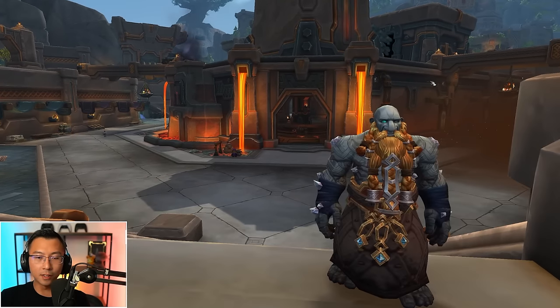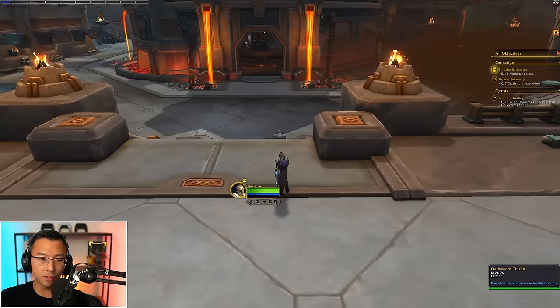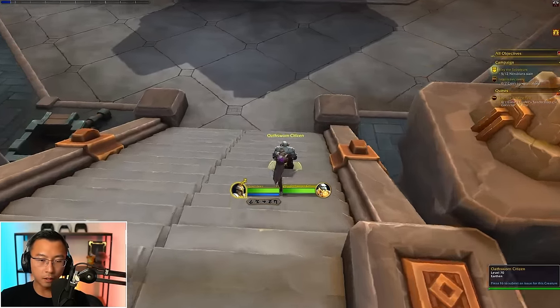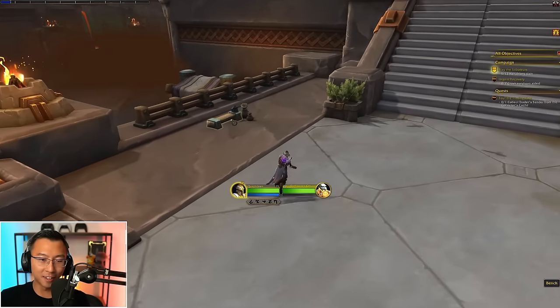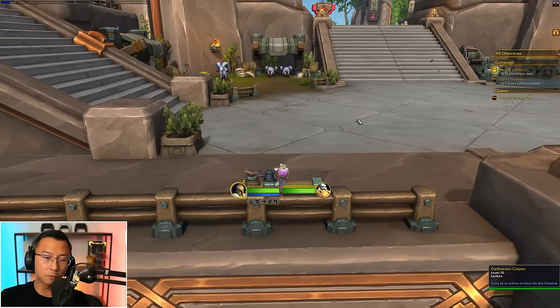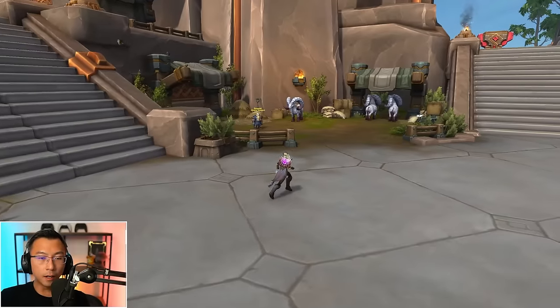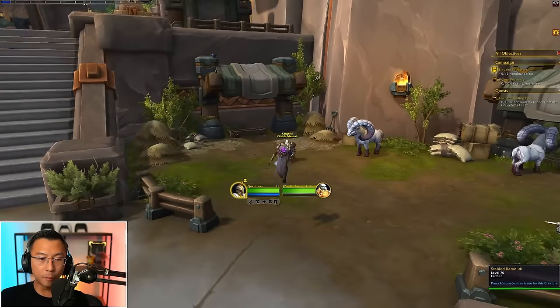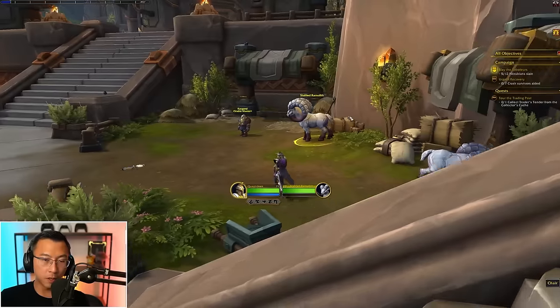There's an Earthen up close here who actually just teleported in front of me — must be an alpha thing. Imagine you're an Oathsworn and you finish a hard day's work — you can just sit down here and chill. Here is where your stable master is for the capital city. These are rams with big horns — kind of cute. Over to the side, I suspect this might be the professions area because these definitely look like profession trainers.